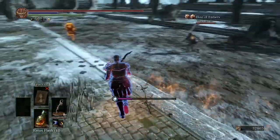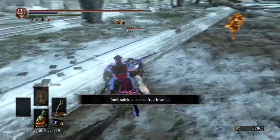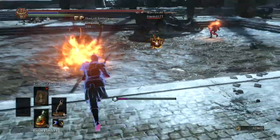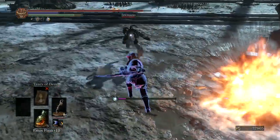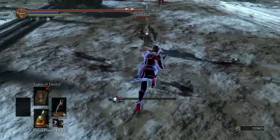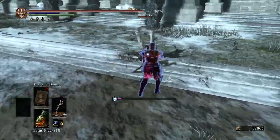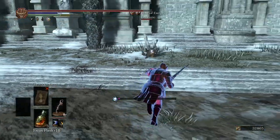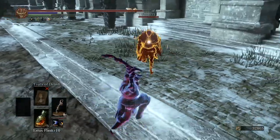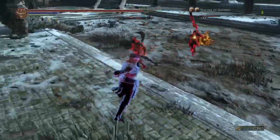Fun thing to note: the host does the same amount of damage with his herald curved greatsword dark infused as the yellow with his Gotthard straight sword — they do about the same amount of damage even though one has a great weapon and the other has a tiny weapon. I thought that was a fun little observation. Look at that latency — this is disgusting.